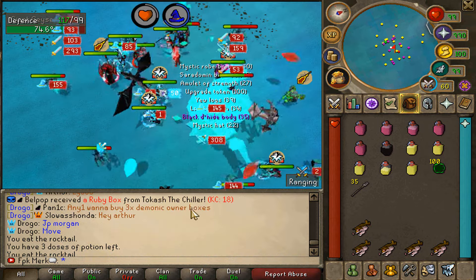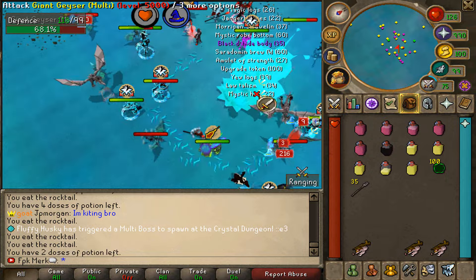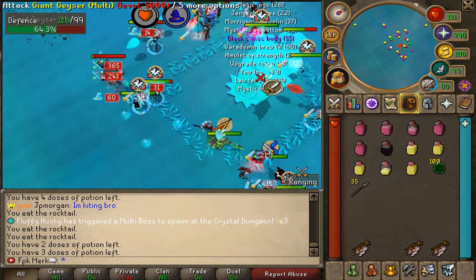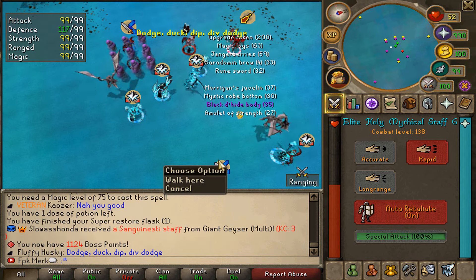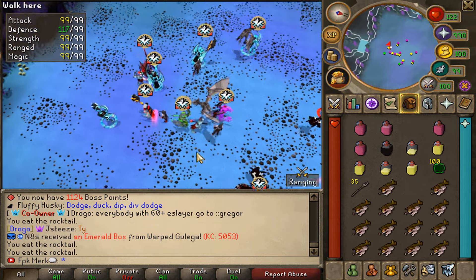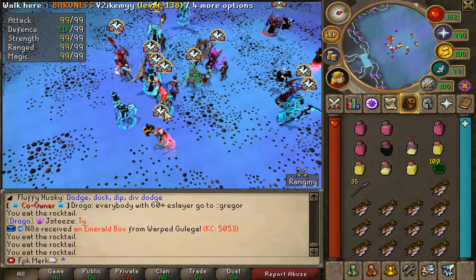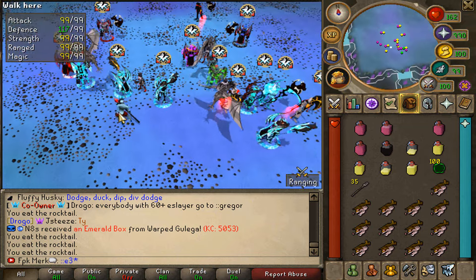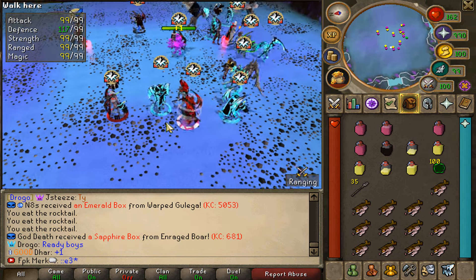It's a very cool event with tons of people here. Time to get the Giant Geyser killed — and the owner Mr. Artur is also here helping us, which is beautiful. We will now go to Gregor. Keep in mind you need 60 Elite Slayer to teleport here. It's actually crazy that we have loads of people here considering that 60 Elite Slayer requirement. Simplicity is a very, very active pre-EOC RSPS.